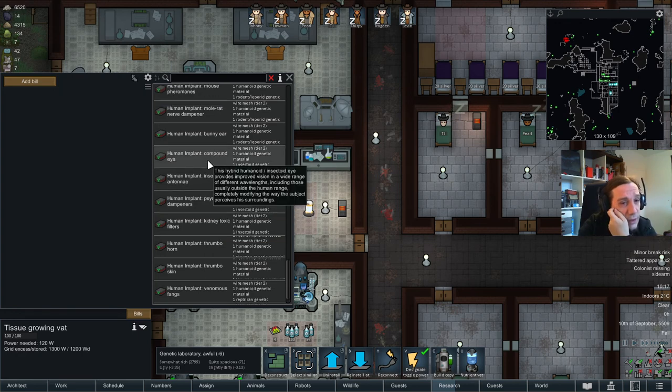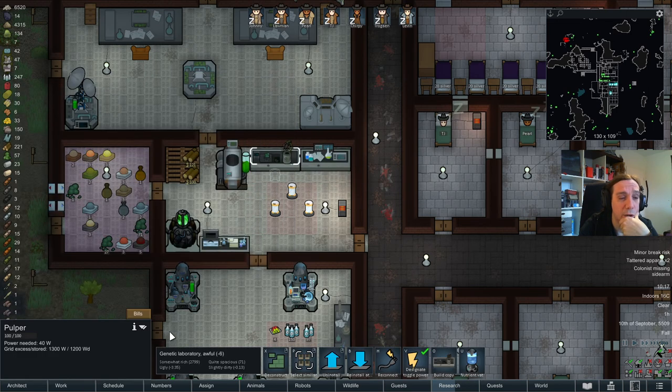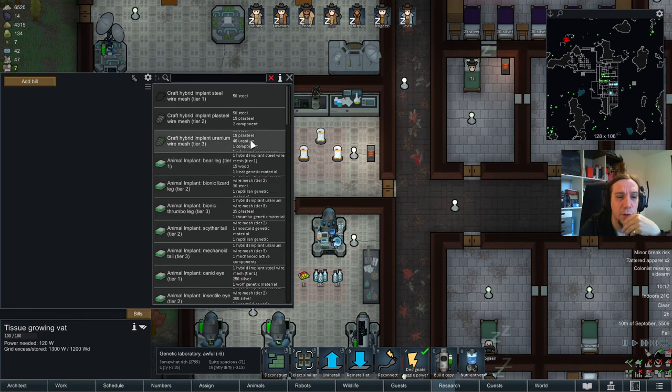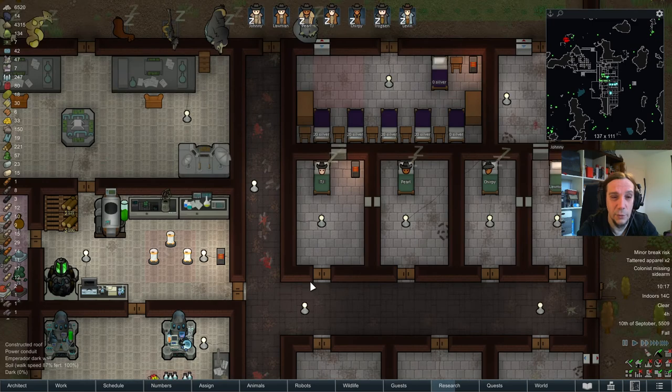Insectoid Antennae - yikes. Compound Eye. Bunny Ears. Mole Rad Nerve Dampener - that's actually good stuff. How much for that wire mesh here? Do you produce the wire mesh? Steel plus steel and component. Uranium wire mesh is the most costly one, requiring even advanced components. Well it's actually not that costly - at least the tier two ones. The tier three ones are insane. But a bionic thrumbo leg is also quite insane for your favorite pet animal.